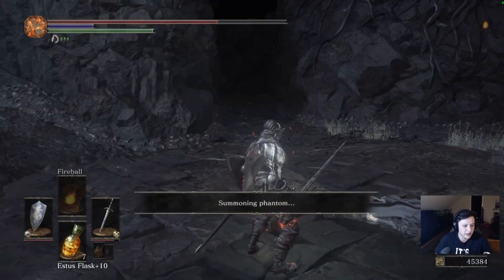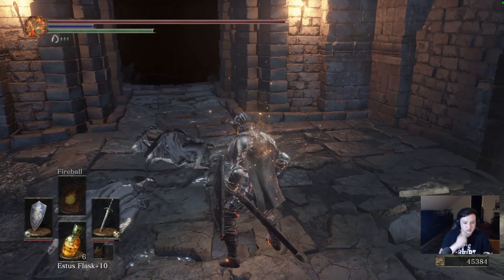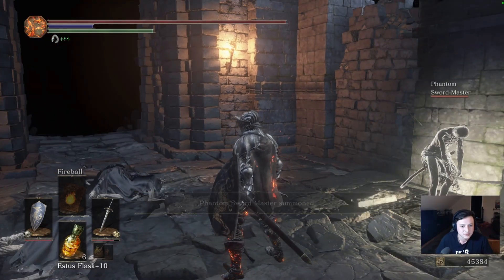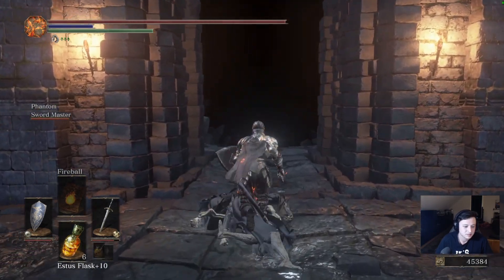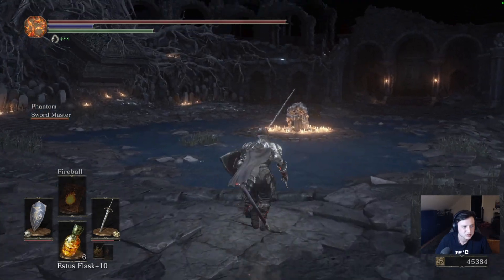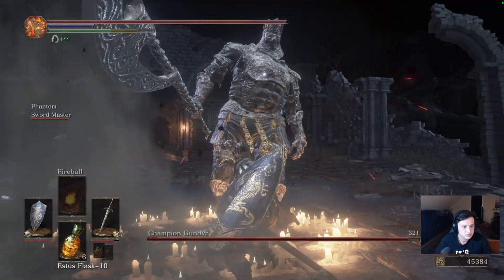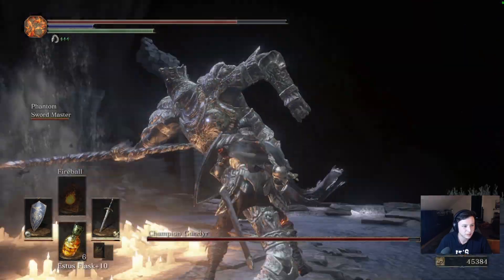We're giving our sword master a chance here. And then we basically get the dark side of the Firelink Shrine. Oh — that was not a parry.